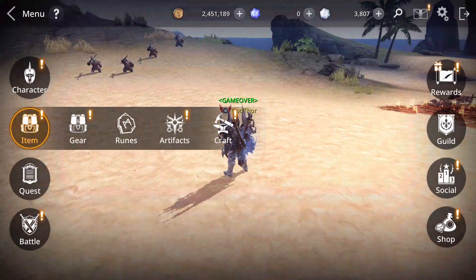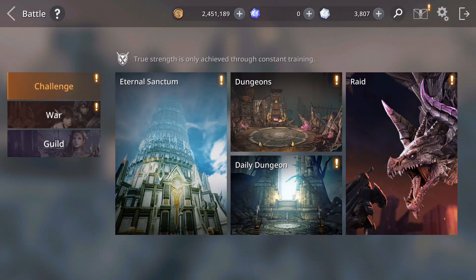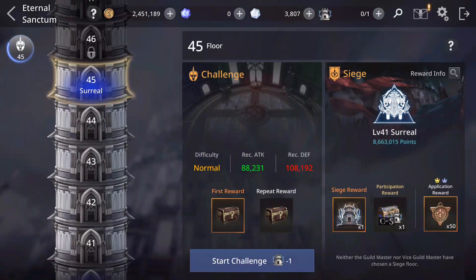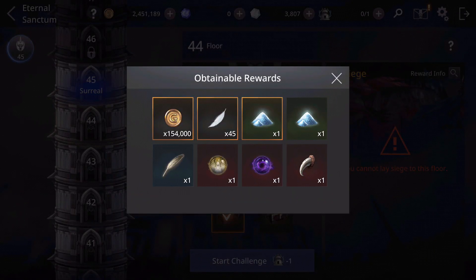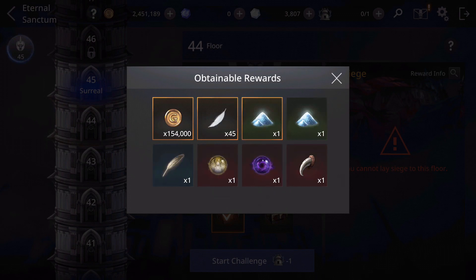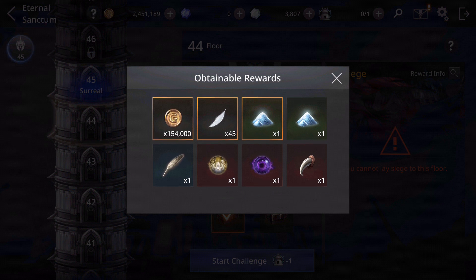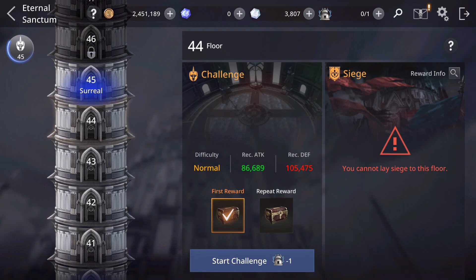Let's see how you can get these materials. One way is by going to Challenge — to Eternal Sanctum. You have repeatable rewards here. You have a chance to get gold, feathers, and this for sure, and you also have a chance to get orbs to craft different types of wings and other materials. So one way is from Eternal Sanctum.